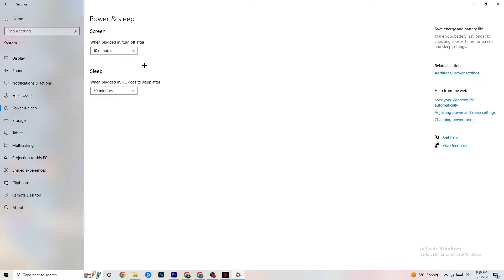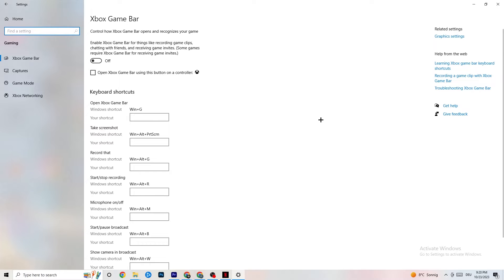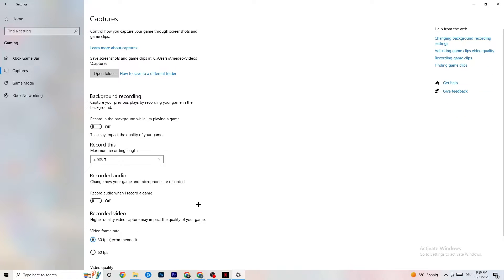Go back to the main Settings, then hit Gaming. You'll see the Xbox Game Bar. I've turned this off, and I also want you to turn it off. The Xbox Game Bar will suck a lot of performance — if it's running in the background all the time, it will cause your game to freeze, especially on low-end PCs, and can cause FPS drops or even crash your game.